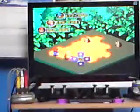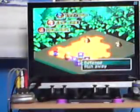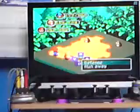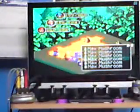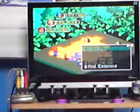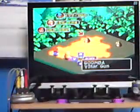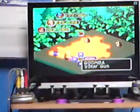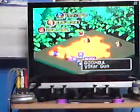In battles, pressing B lets you defend or run away — though running away will cost you coins. Pressing X brings up your items so you can heal your characters. Pressing A lets you attack enemies directly. The battle system is just really simple; the only thing that's really hard is the action commands.